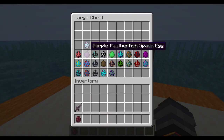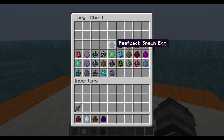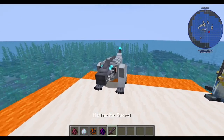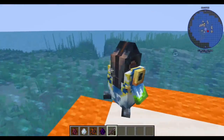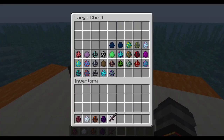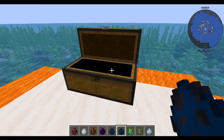We have Crimson Ray, Floaters, Sand Sharks, Gargantuan Leviathan, and then we have Reefbacks and Baby Reefbacks, Brine Wings, Brute Sharks, and Jelly Rays.